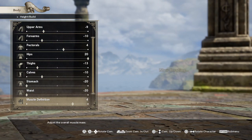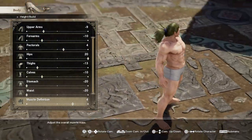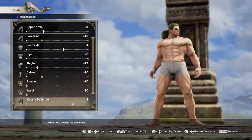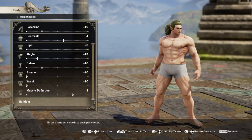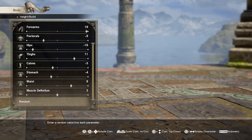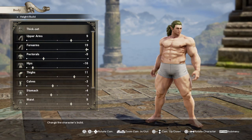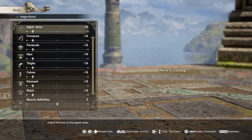For muscle definition, we don't want it at max because we want to give it that suit effect, so we'll put it at definition 4. This is a pretty good build for Black Adam right here. I do wish you could change the size of the head sometimes — the heads can look a little small. And I accidentally clicked random, so let's go back and fix that.